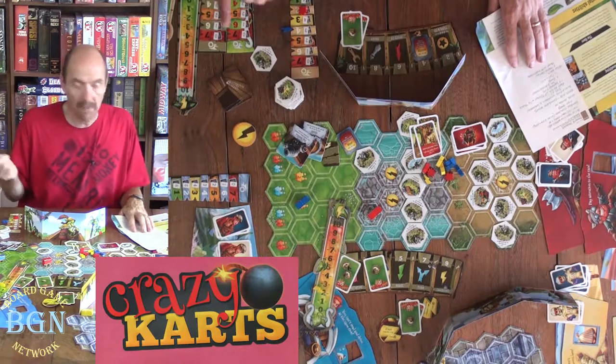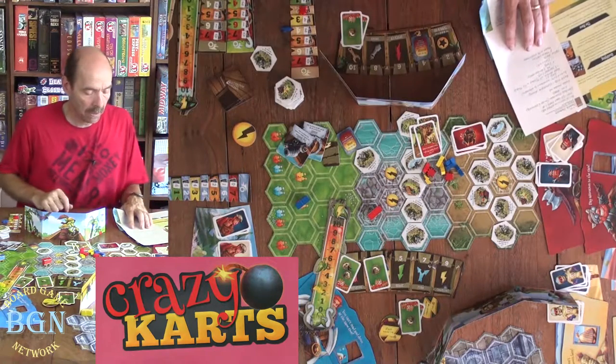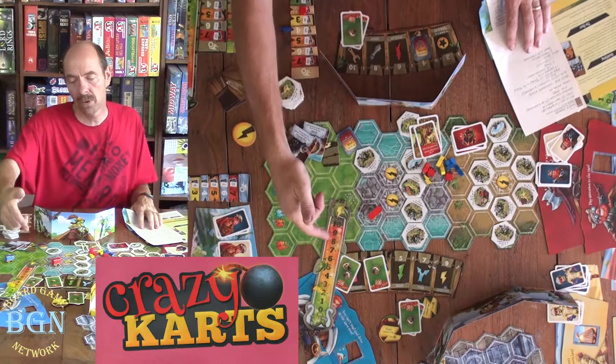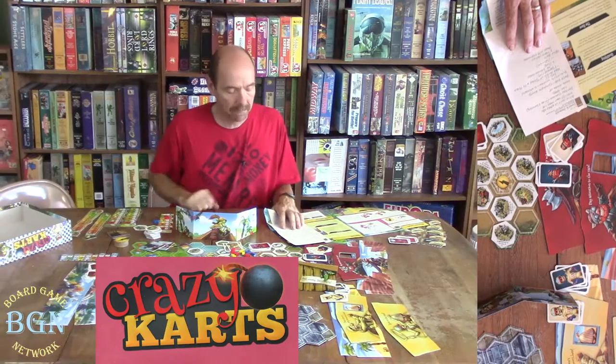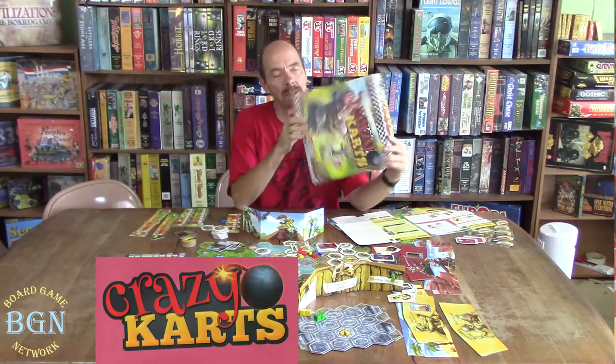Then you set up for the real race. In the real race, you add one more tile out here, and then you swap sides with your teammates — whoever is in charge of speed is now in charge of braking and vice versa. The winner is the person across the finish line of the real race. That's how you play this game called Crazy Carts. Make sure you tune in to all of our videos here at the Board Game Network.